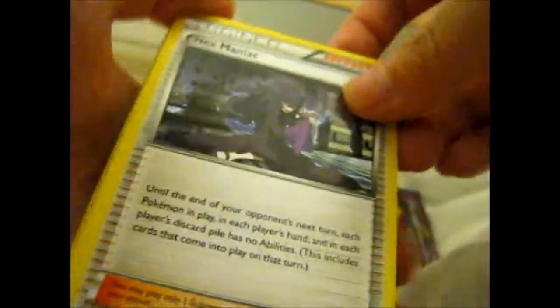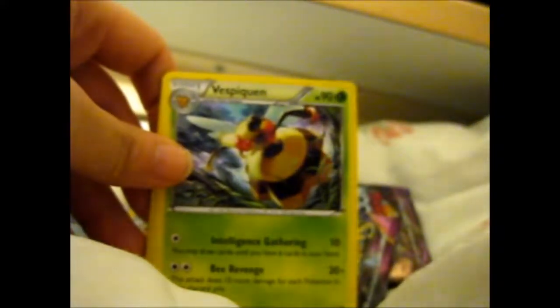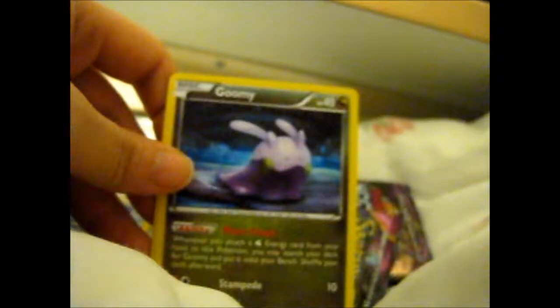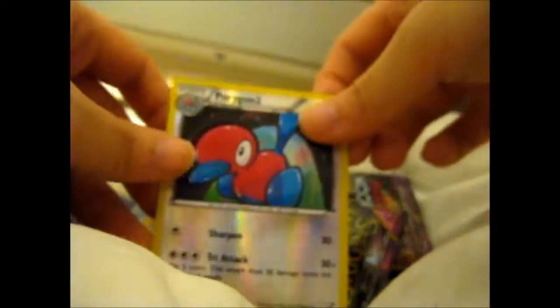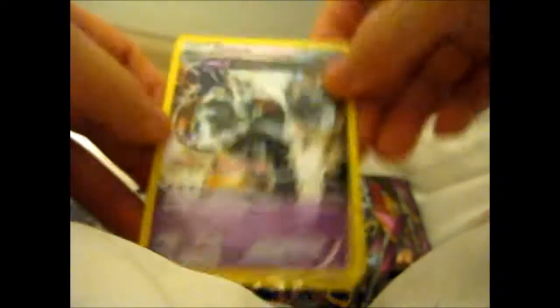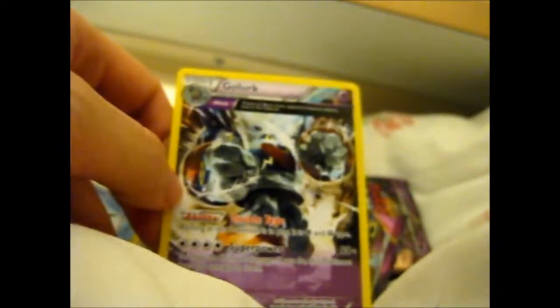We've got Hex Maniac. Then a Vespiquen, a Child Spirit Link, Whooper, Goomy, Bellsprout, and an Unknown. We've got a Porygon 2 reverse, which is nice. And we have an ancient trait card — a regular rare, but still very cool. I don't think I've actually pulled that one yet. I haven't really opened that many Ancient Origins packs, but yeah, still pretty good.